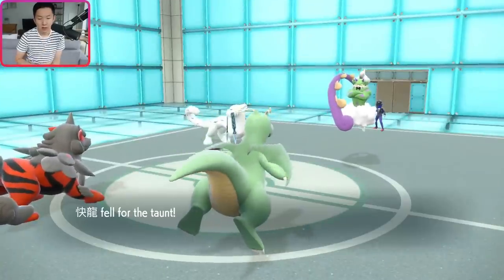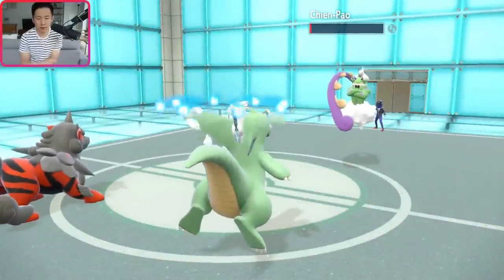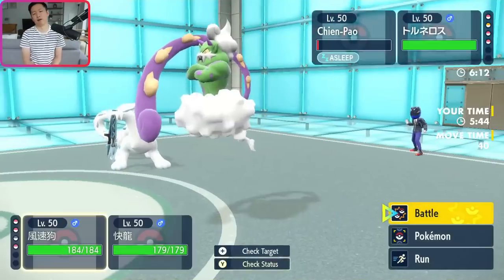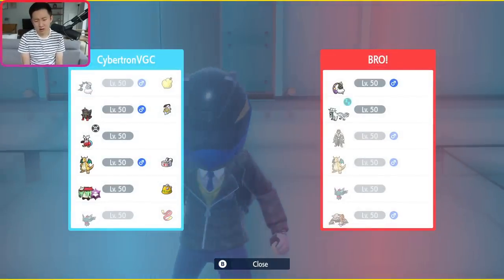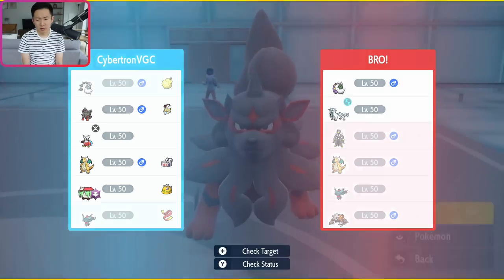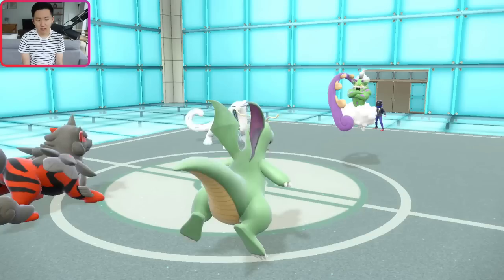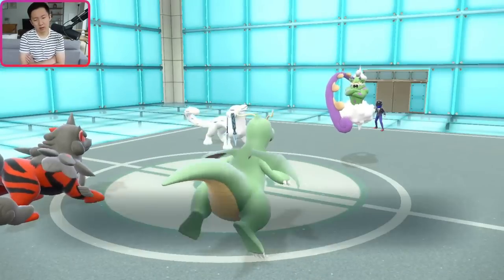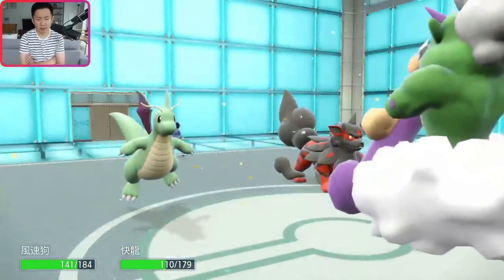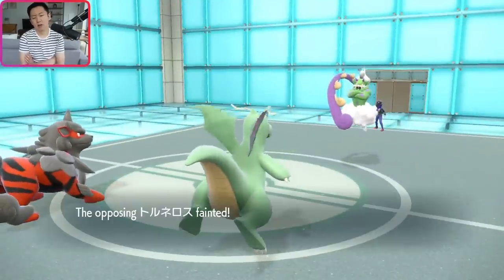Tornadus seems to just be attacking here. Chien Pao was trying to Protect — good to confirm. Flare Blitz, and we take no Recoil, which is so nice. They might have Flutter in the back, so I want to be a little careful about clicking Extreme Speed. Head Smash into this is really safe. I'm going to Extreme Speed and Head Smash this turn — we actually just get the double KO. Head Smash connects. Now it's 3v2. My Terra has been committed, I've got Brute Bonnet Ghost in the back, I'm locked into E-Speed with Dragonite. It's Heatran in the back with Flutter Mane.